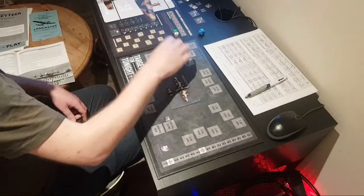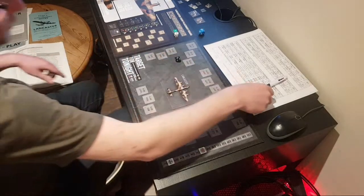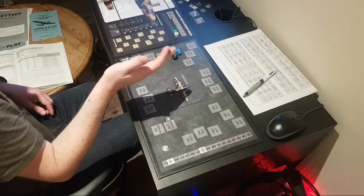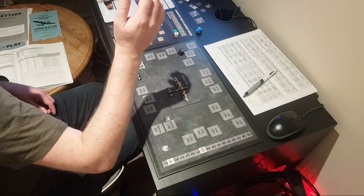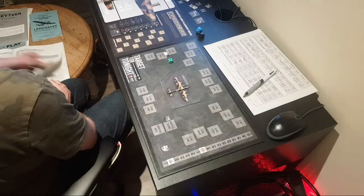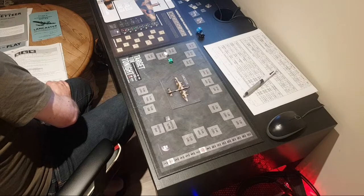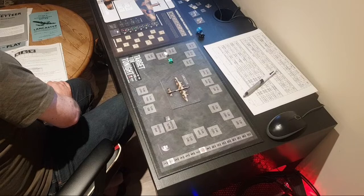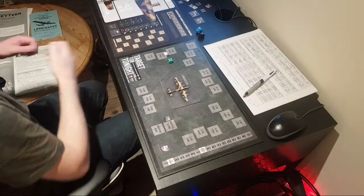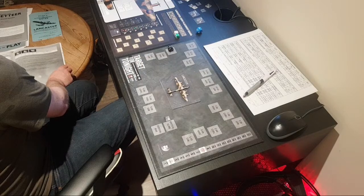We're nearly there. Weather in zone 2 — a 3, which is ground fog or haze. Mechanical failures — no, we're fine. Contrails — a 10, no contrails. Do they spot us? 4, 5, 6 — they do spot us. This is typical — you get one zone away from home and we get spotted. That's why I love this game. We've been detected, but we're over water, so we go straight to night fighters. Rolled a 9 — there's going to be two night fighters. Two night fighters — unbelievable.